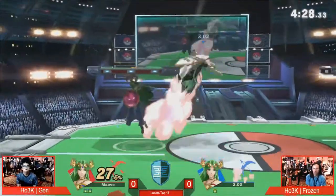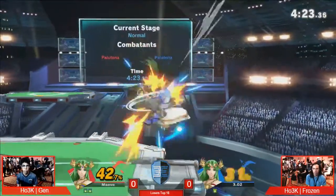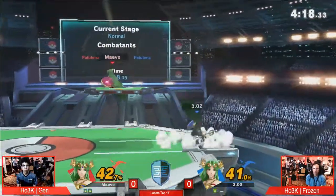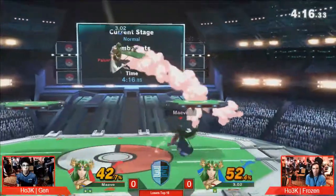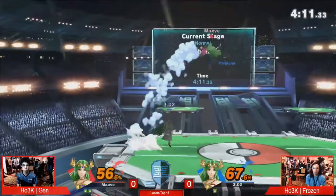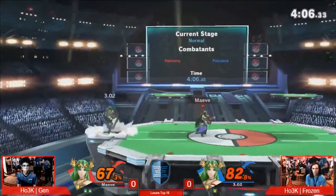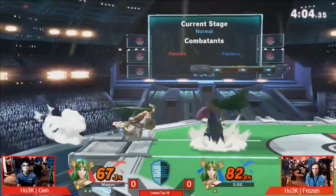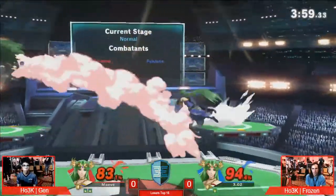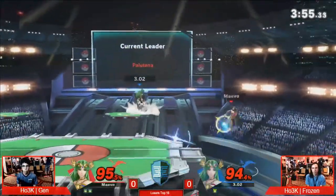Frozen without a jump, he was kind of doomed to anything. Frozen trying to go for the Tomahawk, but not going to do it. Another punish — trying to go for that explosive flame right in front of Gen's face. Yeah, it was interesting to see. I want to know why he went for that — I don't know if it was a misinput, but that was a very weird option. You were going to get punished regardless of whether or not he hit him, because he was right next to him. It's kind of ill-advised to do that.